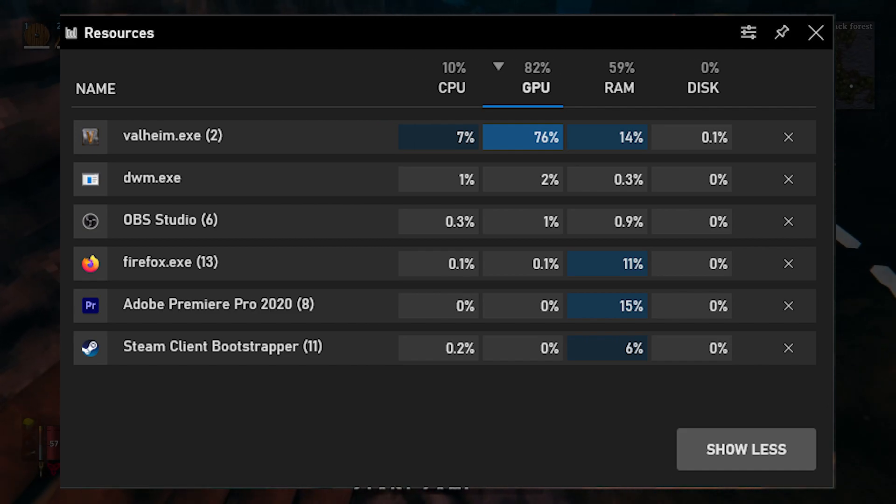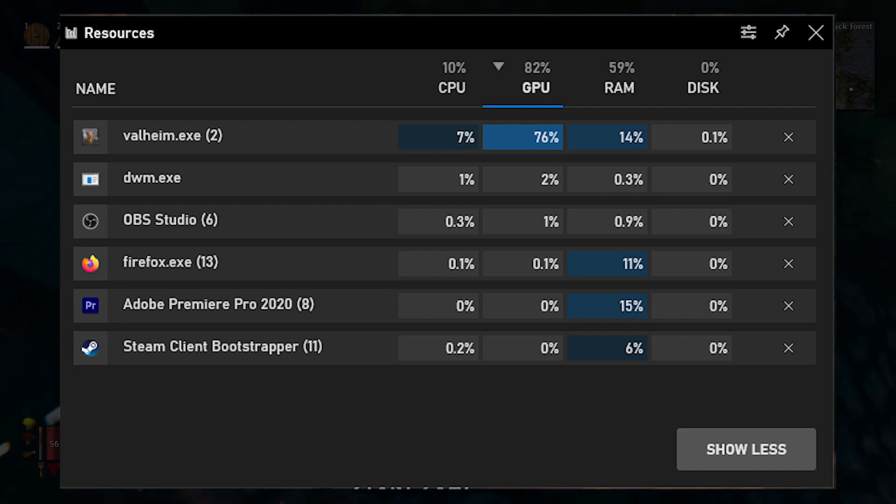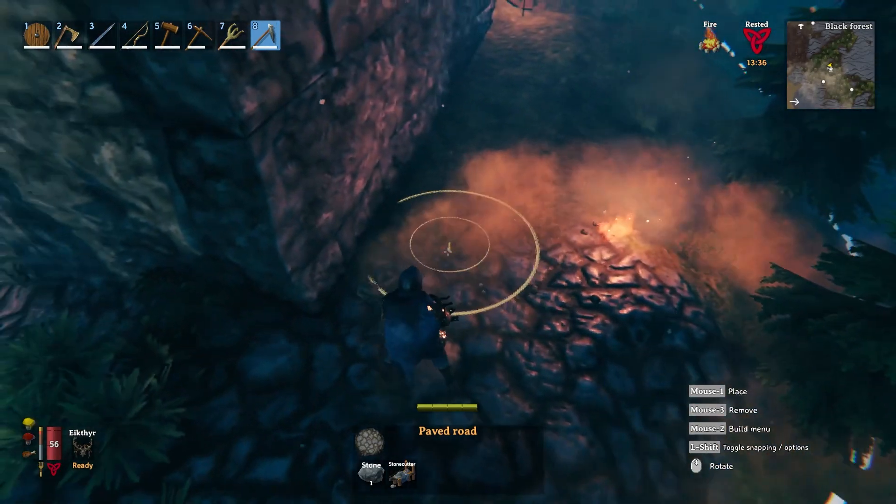If you're playing in Windows 10, you can press the Windows key and G at the same time to open the Game Bar. That resources monitor allows you to directly see what is using your GPU, and that could be really helpful for figuring out if this is something you want to do. I won't get into the nuts and bolts of the technology here because most people aren't going to care, but if you have any questions, feel free to leave them in the comments below.